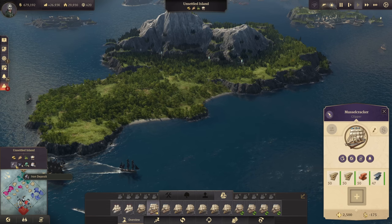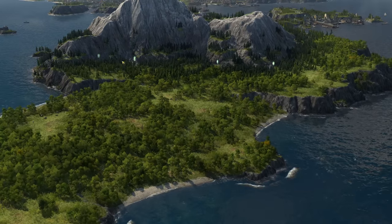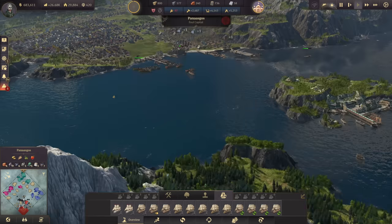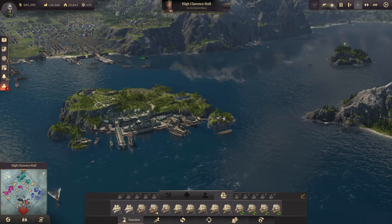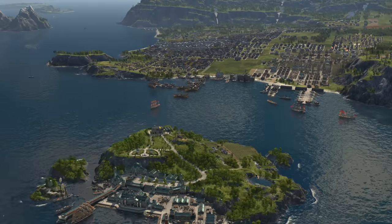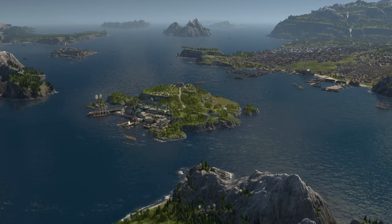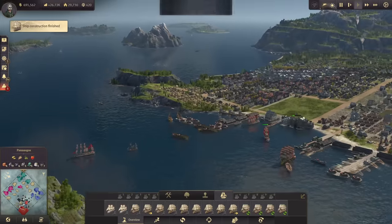With the pirates no longer attacking, I can safely get to this island and finally settle it. This will be a nice coal island — four coal deposits is just perfect. I'm also taking that iron deposit, so we get another four tons of iron per minute. This is going to be a very important trade route. The admiral is taking a bigger circle around my island now, since he needs to get to the new world via Pentecost and now needs to take a bigger route.